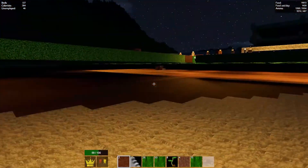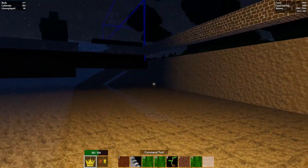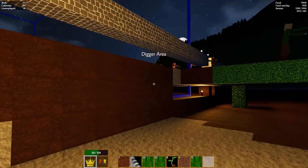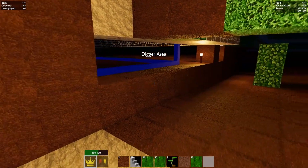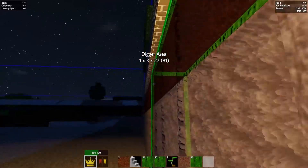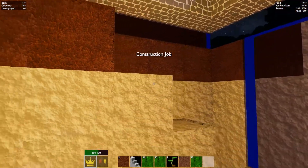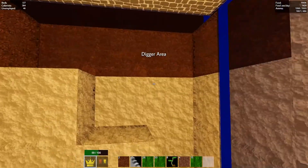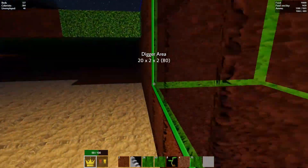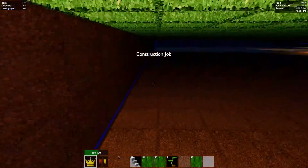Place that there. They can very easily get over here. So what I want is a nice secondary digging spot, like so, right here. Another little digging area, all the way over here. That should do.